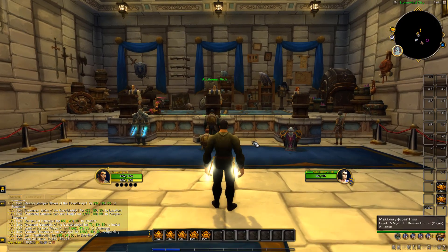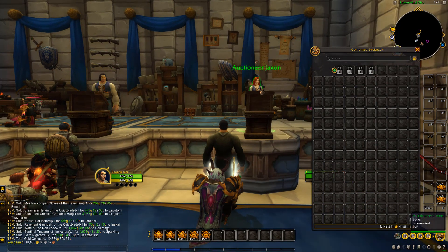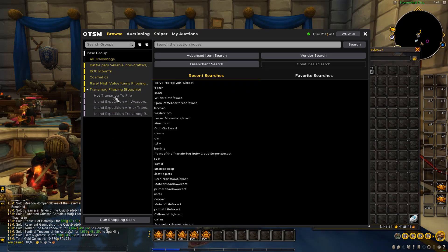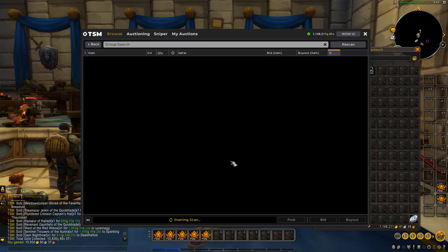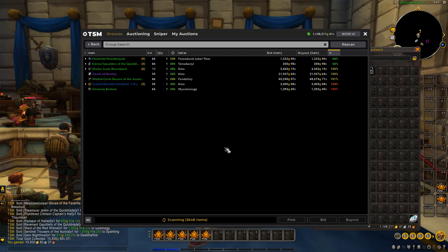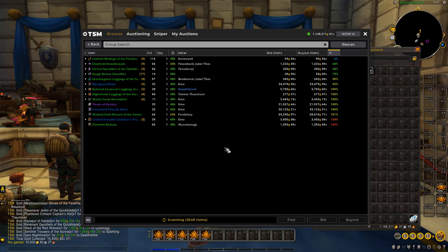So the first thing we'll do is run a shopping scan to see if we can find some good deals and try to spend some of this gold in our inventory. There's no point having it sitting there — we want it invested in items making more gold for us. These are all the groups I have in my flipping guide. Over the years I've handpicked items that are really good to flip — around 3.6K different items that I know are worth flipping and recommend you flip too.